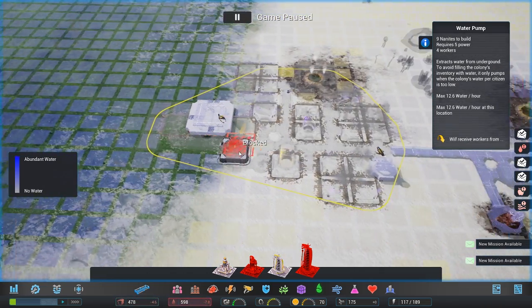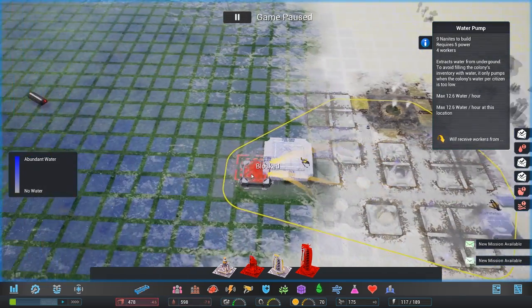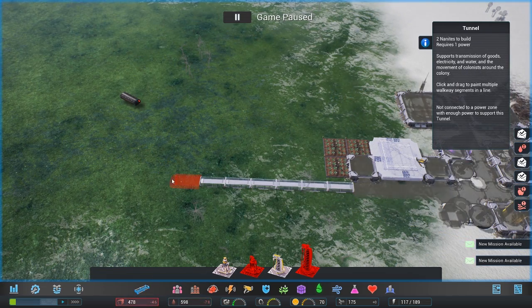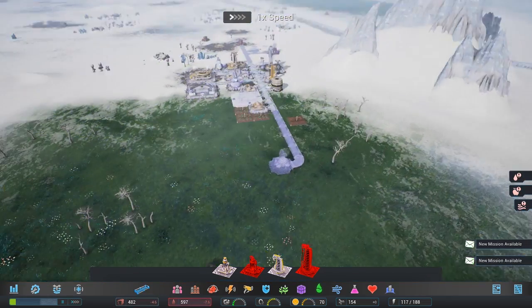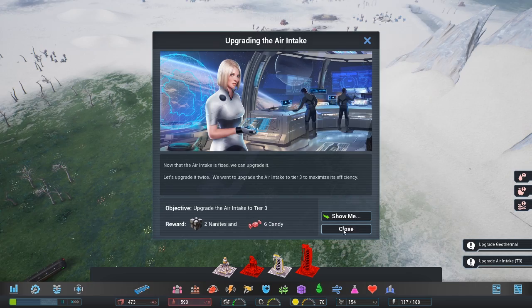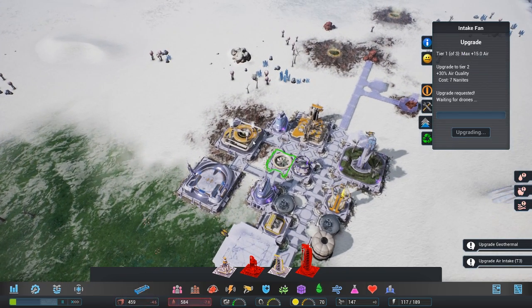We've got a ton of potential water over here, a small amount, no powered water. Well, in that case — this is dumb — I'm just going to expand this out here. So I've made some fixes, hopefully that solves some of the problems. Upgrade the geothermal. Upgrade the air intake up to tier three, should probably work on that.